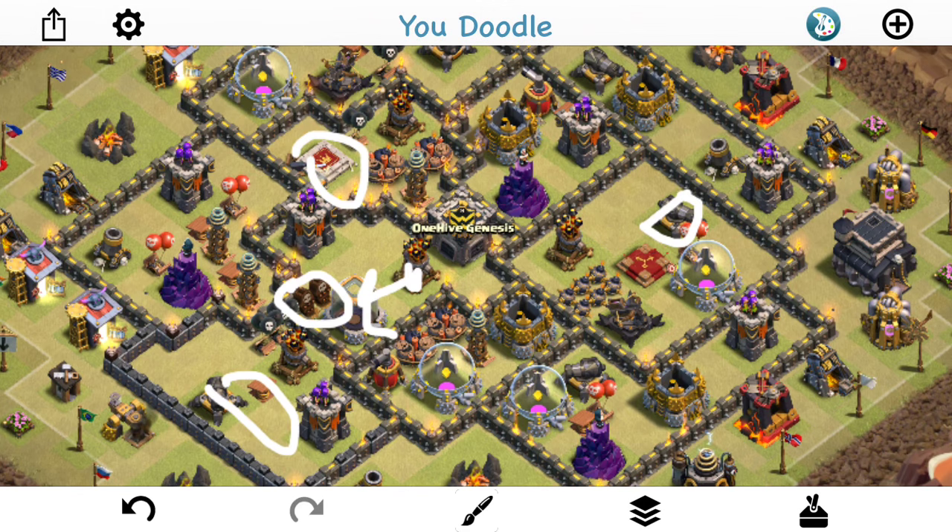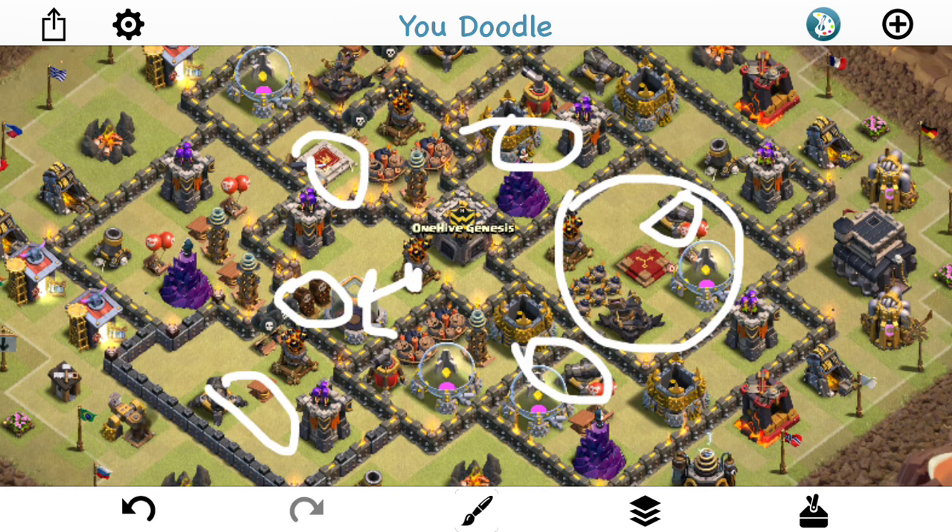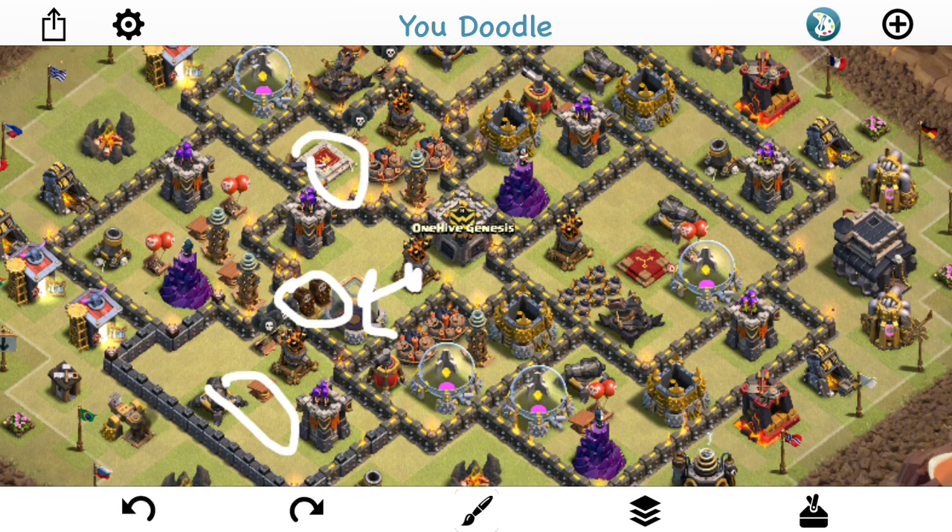Put cannons near your air defenses where the queen is likely to enter — the cannons can't do anything against dragons anyway. Keep your archer towers, X-Bows, and wizard towers on the other side of the base so they're still up when dragons arrive. Put those in compartments where you expect dragons to come in, since they can target dragons. You can also put air traps near your queen compartment — especially large black air bombs along with the red ones — to damage incoming dragons. Don't double them up; you want each hitting individual dragons separately for maximum damage.